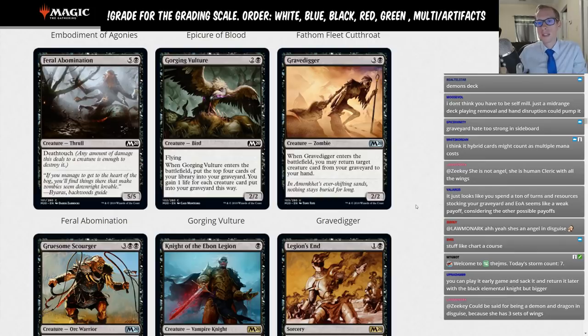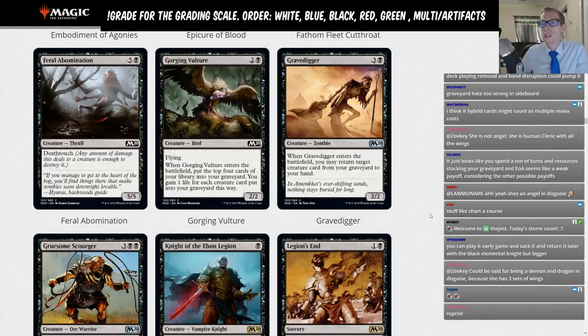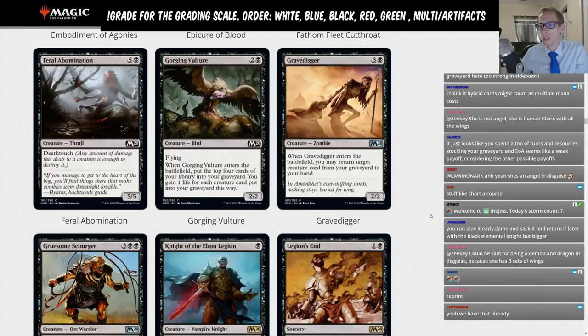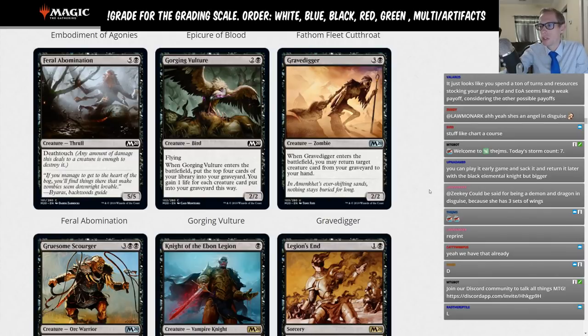Feral Abomination: six mana 5-5 death touch — limited rating. Gorging Vulture: three mana 2-2 flyer, when it enters the battlefield put the top four cards of your library into your graveyard, you gain one life for each creature card put in this way. If you need to self-mill this can help, but a three-mana 2-2 flyer is not a very good body. I'm going with limited rating. Gravedigger is a reprint already in Standard that doesn't see play — limited rating as well.